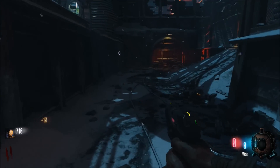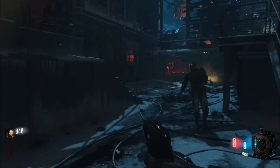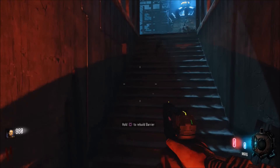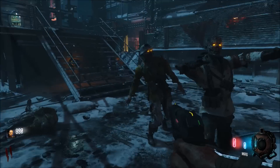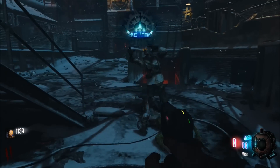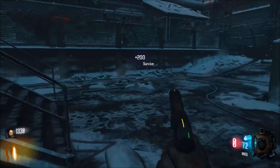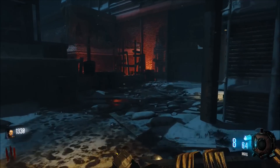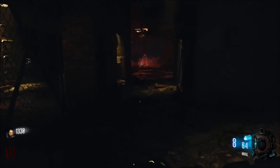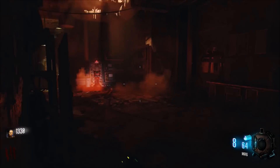In solo you usually need Jug earlier because you're by yourself and no one can revive you. For co-op you can get it a bit later — you're gonna have to anyway, because by the time everyone gets their own points, no one's gonna have Jug at the same time that early. So everyone needs to have Jug by round 10. If they don't, it's not gonna work. And make sure you're not going down — there's no reason everyone should be going down. If you all are, you're just not gonna get to round 50. Know your skill level. Round 50 with four players is possible but hard, so you need to be ready.